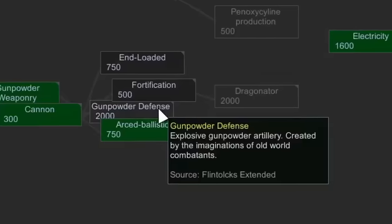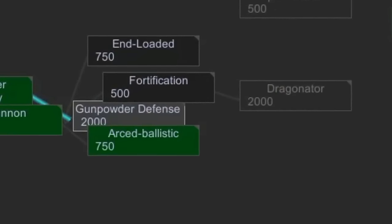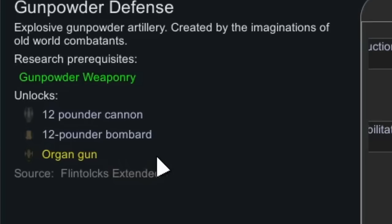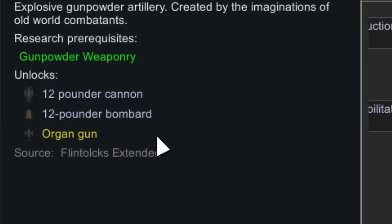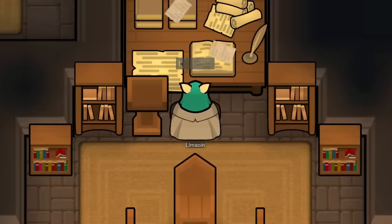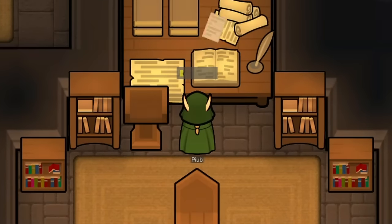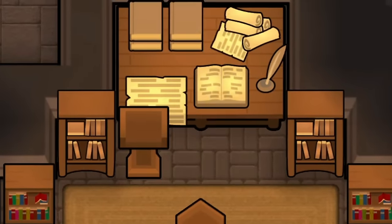With that completed, I thought it might be a good idea to do some defensive research, specifically into gunpowder defense, which will end up unlocking two different types of cannons and an organ gun — which is essentially a small cannon with several different barrels. I feel it's a really good fit for our defenses, as we're normally taking on very large and compact groups of enemies all at once.